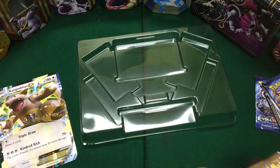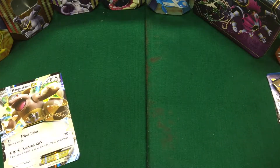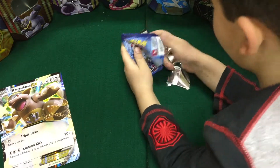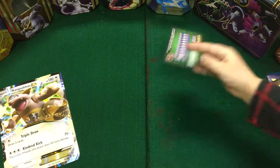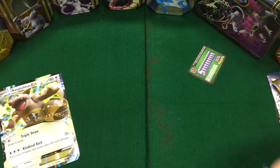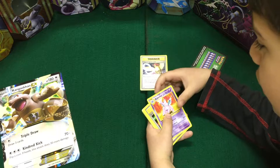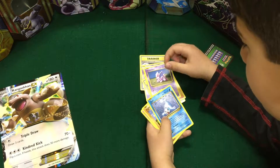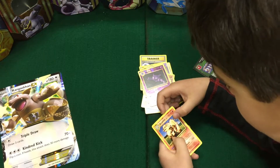We are going to be doing the Evolutions pack. Here's the code, three from the back. Cards: Pidgeot Spirit Link, Nidorino, Switch, Dojo, Ponyta, Nidorino, Seel, Diglett, Haunter, Magnemite.